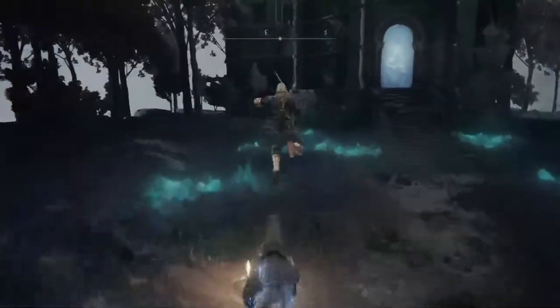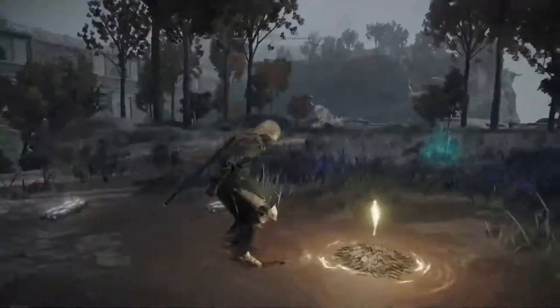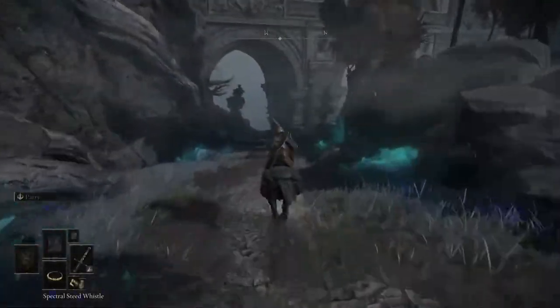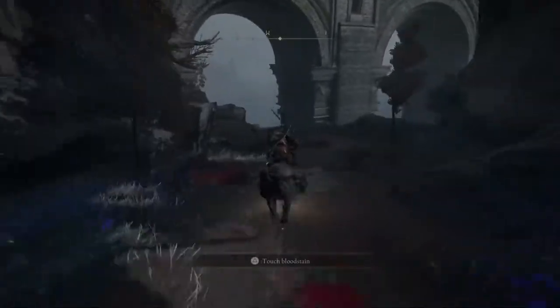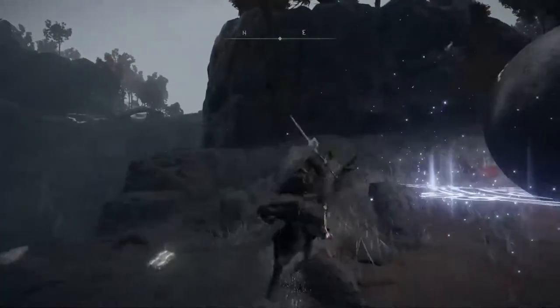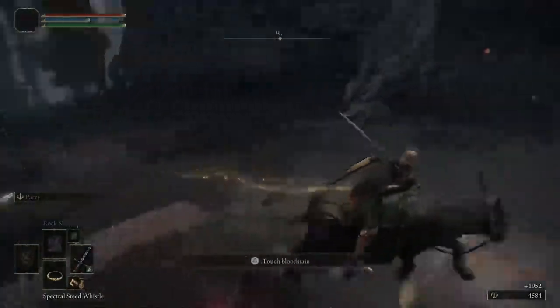All you have to do is run back up to the top of the hill, touch a grace, come back out, run down the hill, and repeat the process over and over again. Before you know it, if you're doing this for about an hour you're going to be getting somewhere between 500,000 to 600,000 runes — all depending on your statistics and the equipment you have equipped, because some things can actually make this go a little bit faster.